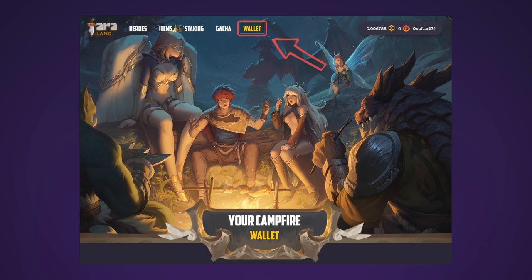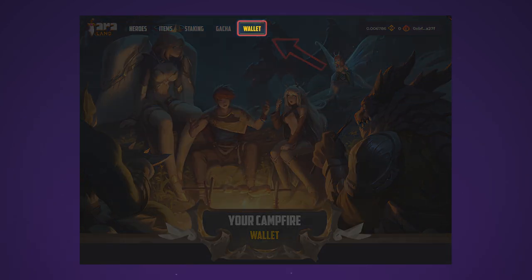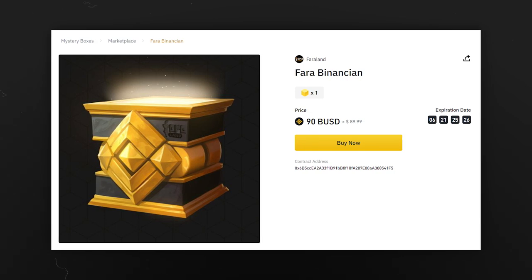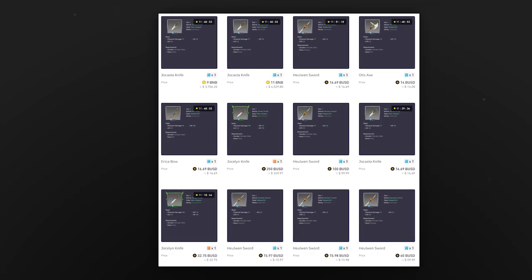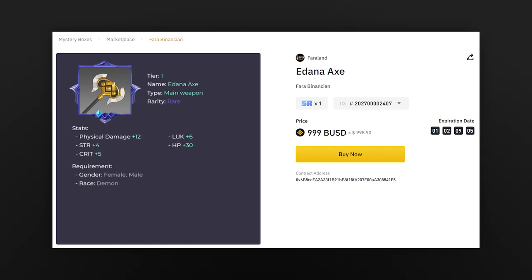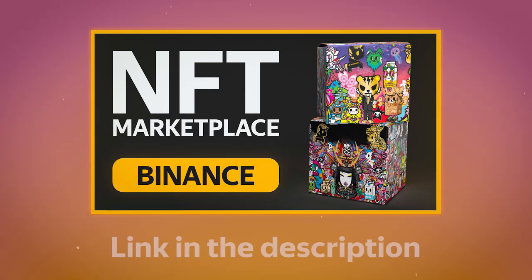All items that you bought or got in the gacha machine can be found in the wallet section. Another way to get equipment is by opening the Pharah Binance packs on the Binance NFT marketplace and purchasing equipment already received from their opening. However, please note that until the withdrawal function is introduced on the Binance NFT platform, you will not be able to use cards in the Pharahland game.